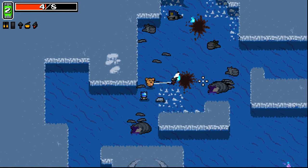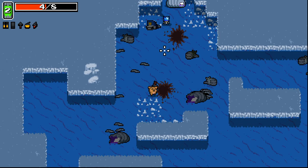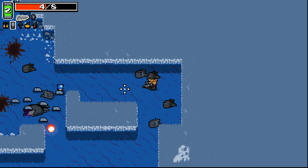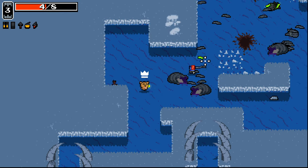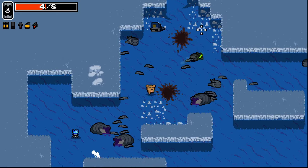Do the weapons like reattract to me or something? I don't have to do anything to pick them up — they literally like zoom back to me. I can be like anywhere on the screen and it'll just come to me. That makes more sense with the throwing now.